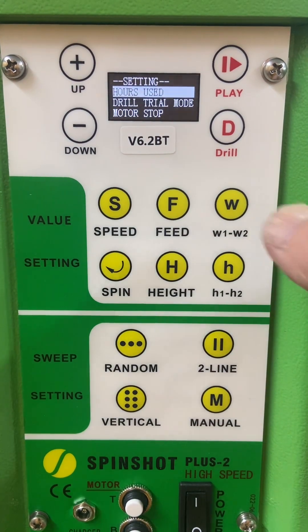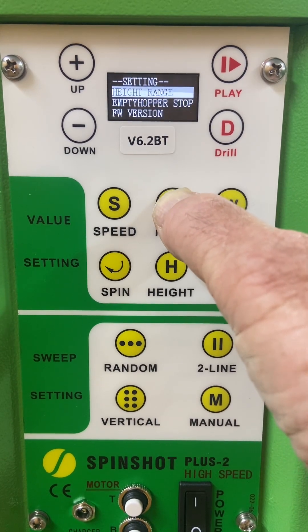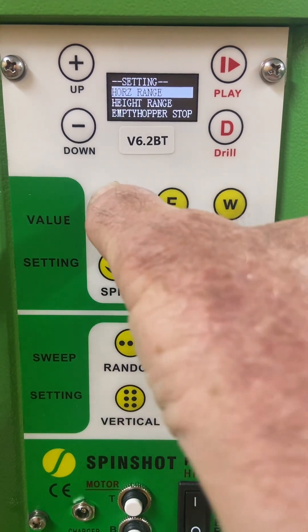There's your menu. This cursor right here will go up or down for the menu. Go up till you find horizontal range, then hit the speed button once.